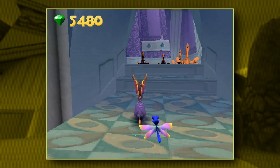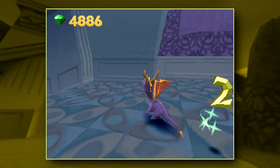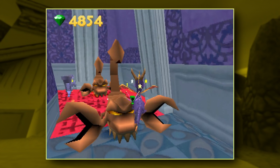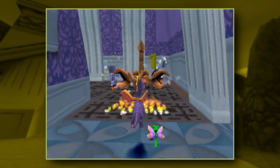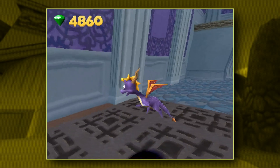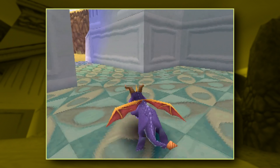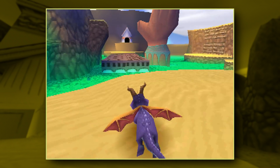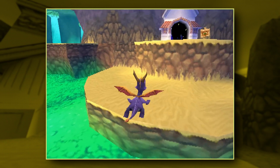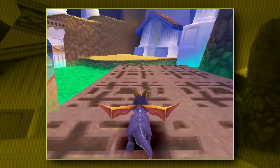God damn Moneybags is an asshole in this game. He totally made up that whole password situation. You still can't open the door anyway so you do have to pay him. Technically we can go fight the sorceress right now, but that is one of the reasons why I wanted to play this level in particular first — I wanted to show off that cutscene, because it's one of my favorite Moneybags moments in this game.